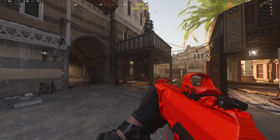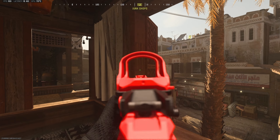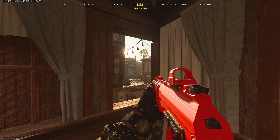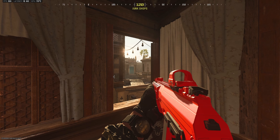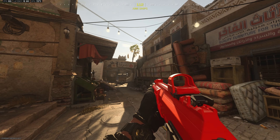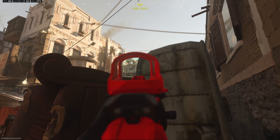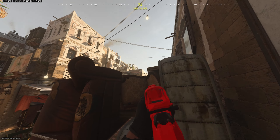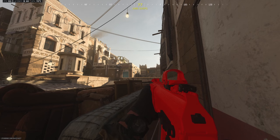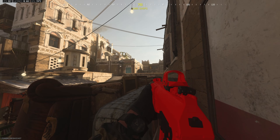A couple more spots where people tend to hang out are these back huts right here. I don't really know why people sit here because the angles you can hold are pretty bad, but people still do it. If you're playing a campy round of Alley, make sure to check these little back corners. Another popular angle is on top of these carpets, where people tend to sit to pick off people going on top. It's a pretty bad angle honestly — people on the rooftops have elevation on you — but it's still common enough that it's one of the first angles I check when I get on a rooftop.